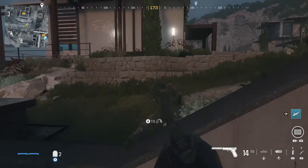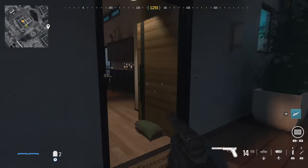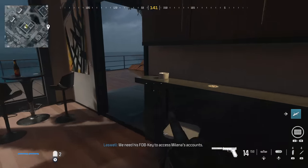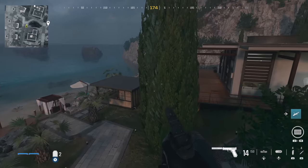We're headed towards the house that's right in the middle of the complex. You can enter through the front or through the back, and in the middle of the living room you can find your next crate. Let's then continue a little bit south again, this time dropping down to the beach shore.